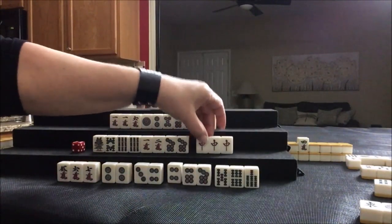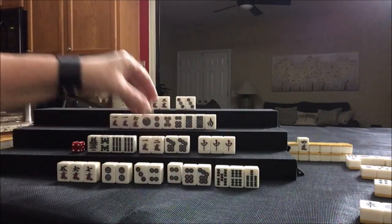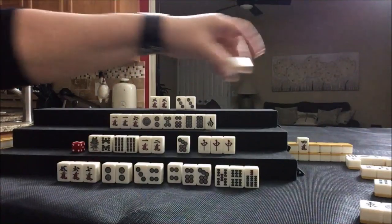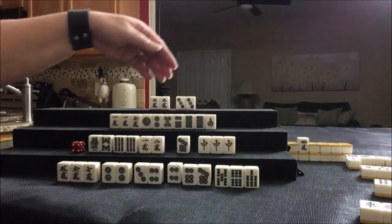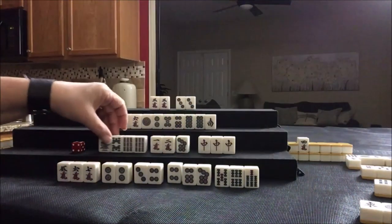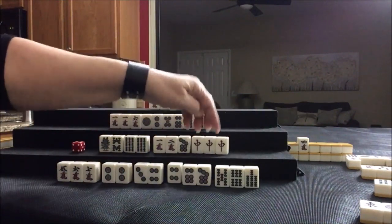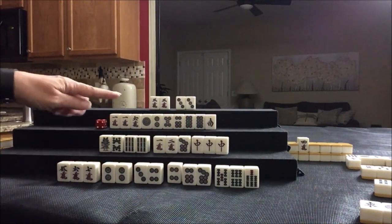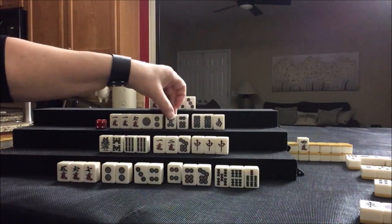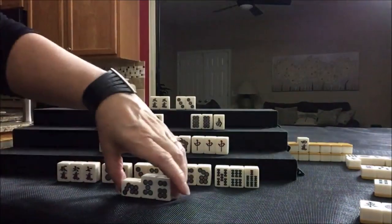Red dragon drawn — they got a pung. We have one, two, three dot pung, and one, two, three crack. We need outside tiles — let's discard the seven dot. We only need one seven for seven, eight, nine, but we could get rid of it. We don't have to have mixed triple chi — we could just do Chanta and dragon pung. Seven dot discarded. If we chi here we'll leave an isolated eight; if we chi here we have a potential pung. Let's chi.